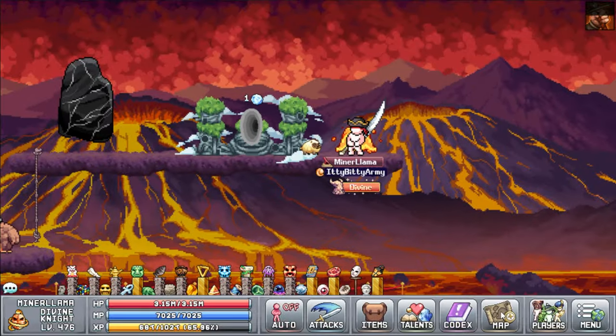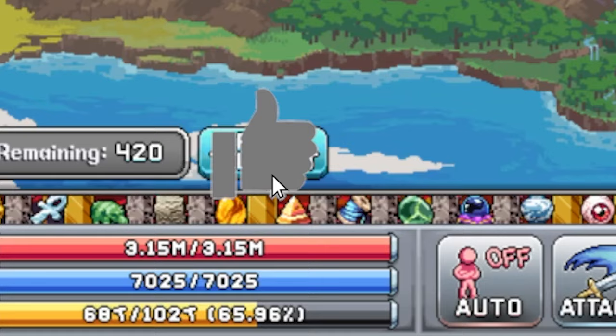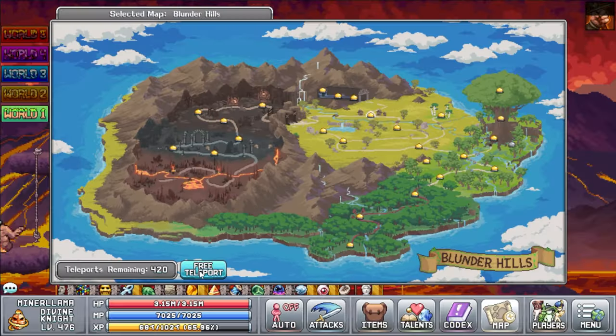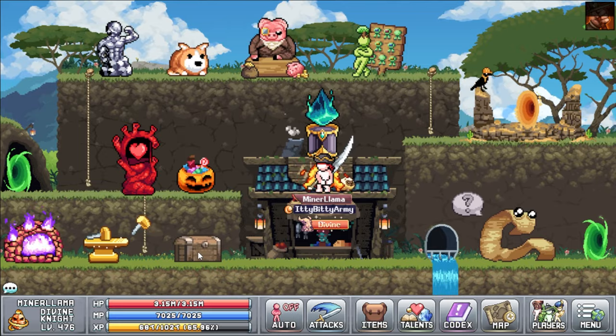I feel like the best way to go through these mini-bosses will be world by world, and there's no better place to start than world one. World one is home to two mini-bosses that we can fight, these being Baba Yaga and Dr. Deficus.